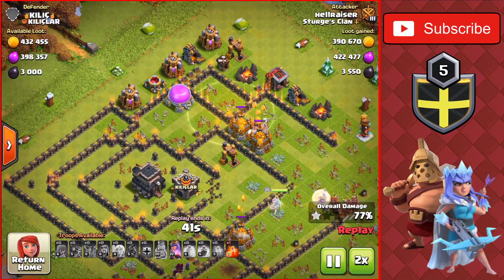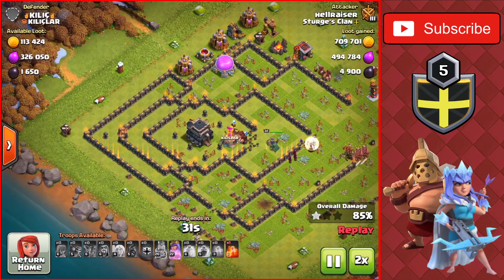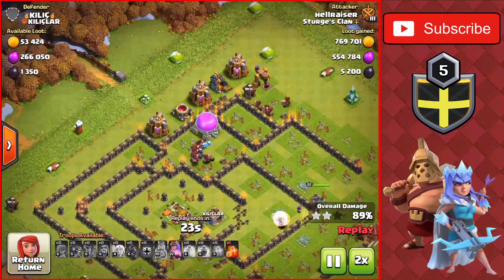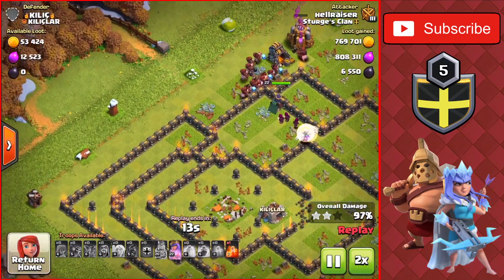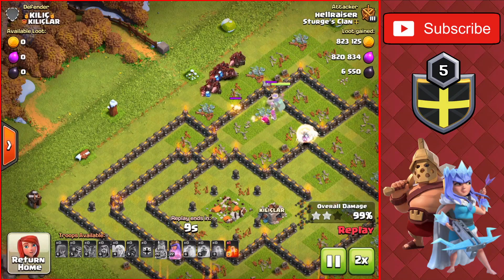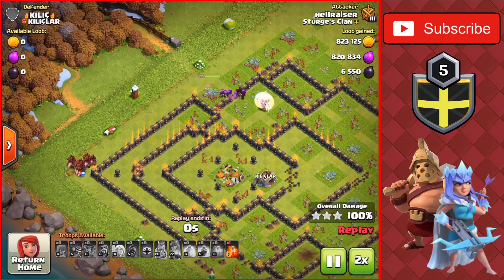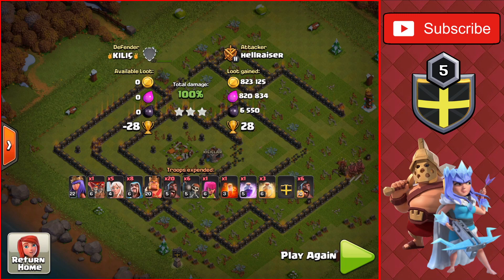We speed through the final cleanup. The King goes into the middle for the two-star, already at 85%. The final building is on the left — the Builder Hut — for the easy three-star. The Queen ability and a poison spell were still unused. We got the easy three-star with almost a million of each resource and almost 6,500 dark elixir. Very good attack.